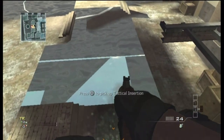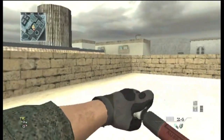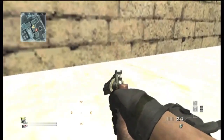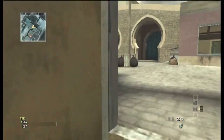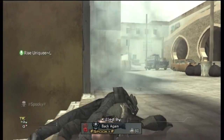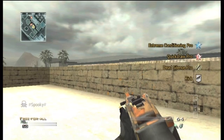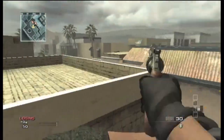Now this is where the actual glitch begins. I'm up on this rooftop, but what you want to do is go prone and you'll be able to use your extendo arm to grab that tactical insertion you left on the little platform. So there are multiple places you can go from here — you can head directly from that rooftop, jump across over that archway where you placed your tactical insertion, and land on that other building.